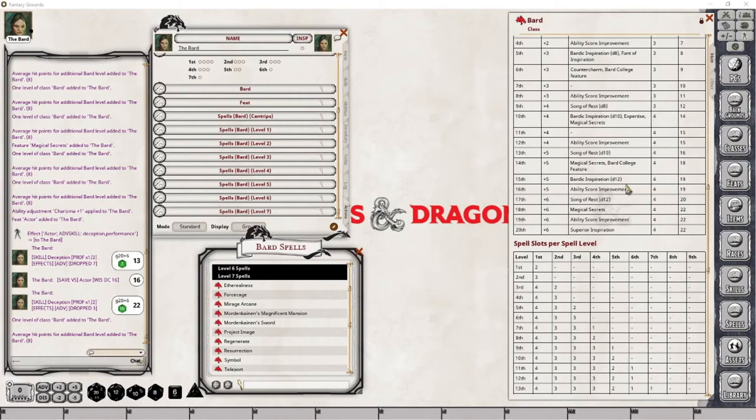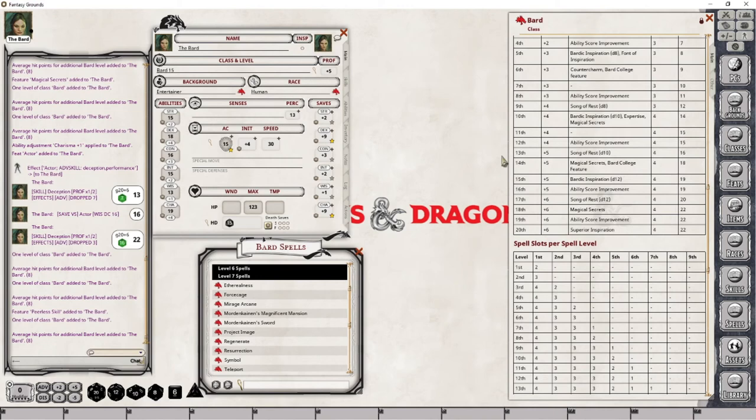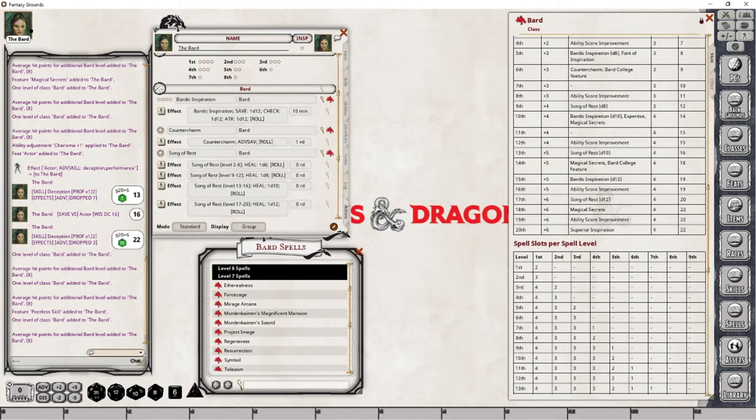At level 15, we are seeing the final increase in our Bardic Inspiration die rolls, as well as an increase in one known spell. Let's drop this into place — I didn't add level 14 yet, so let's go ahead and do that now, and we're now at 15. I'm going to grab another spell and make the adjustment to our Bardic Inspiration to 1d12. That takes care of everything we have to do for level 15.